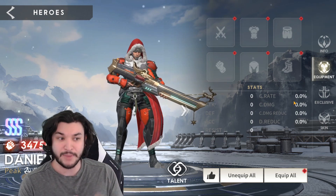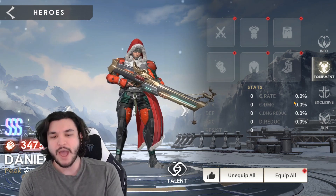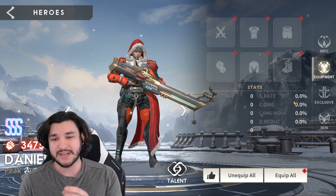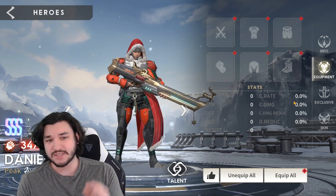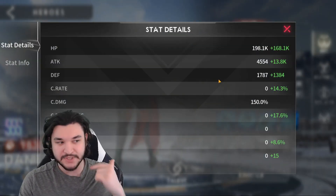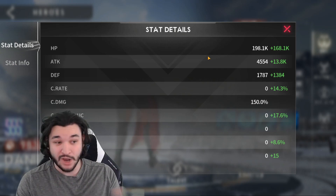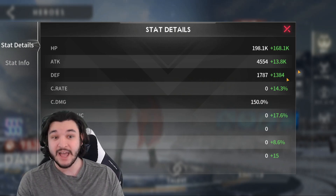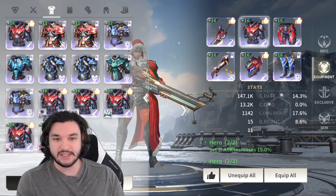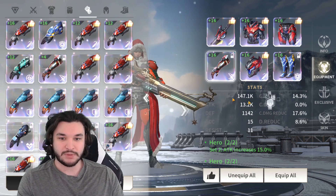I'm going to run him in Ancient Altar — that's the main one I want to test — and also in campaign. Ancient Altar is the big one because that's the main game-changing summon area. I want to see if he boosts my damage significantly compared to my previous comps. I'll gear him up with basic attack pieces. I'm looking at attack primarily, though defense is also useful since he transfers defense to his summons. I'm running two hero armor sets with some mismatched pieces that have attack as their main stat, with a little defense and potentially HP.